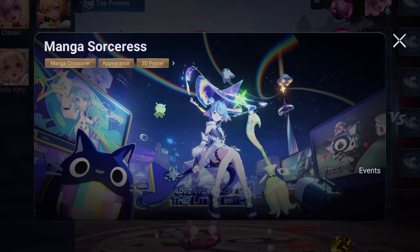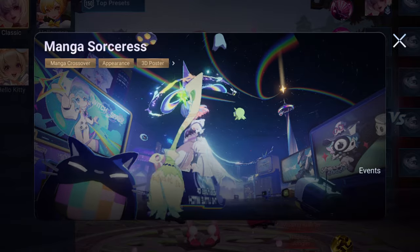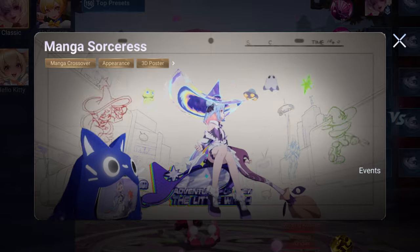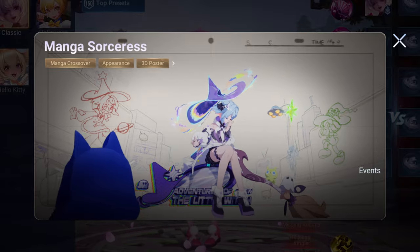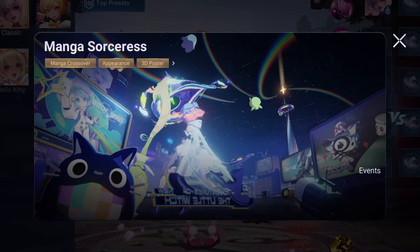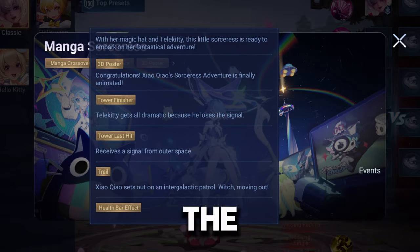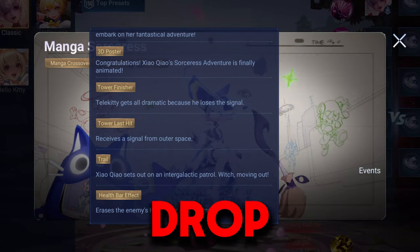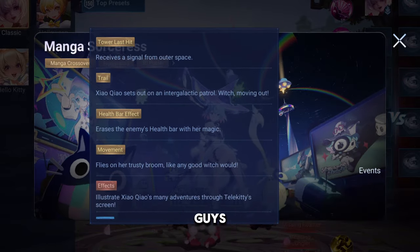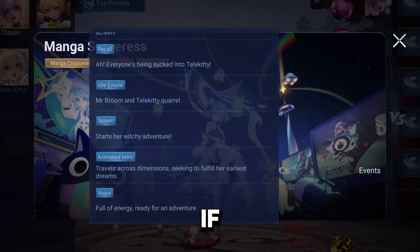Hi there! Ready to embark on an adventure? Ladies and gentlemen, welcome to the first episode of Cop or Drop Series. We're going to be going over the Mango Sorcerer's Aziakawa skin today and tell you guys everything you need to know before you purchase this skin and then give you guys my opinion if you should buy it or not.